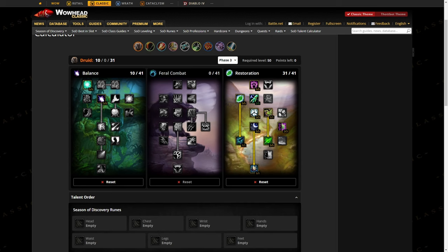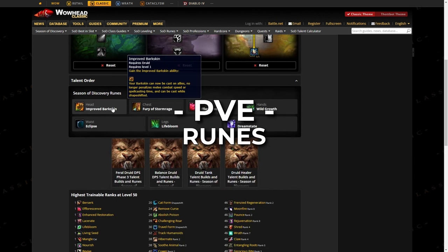For PvE talents, it's similar to PvP: five points into Improved Mark of the Wild, two into Nature's Focus, five into Improved Healing Touch, three into Reflection, one into Insect Swarm, five into Tranquil Spirit, three into Rejuvenation, five into Gift of Nature, one into Nature's Swiftness, one into Swift Mend. The last 10 points go into Improved Wrath, and five into Improved Moonfire.